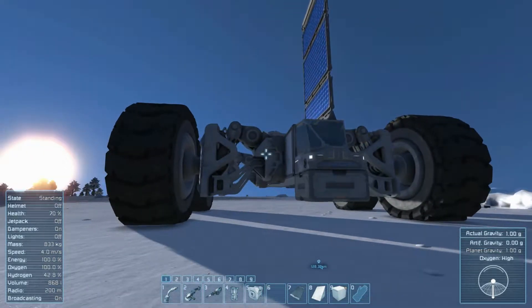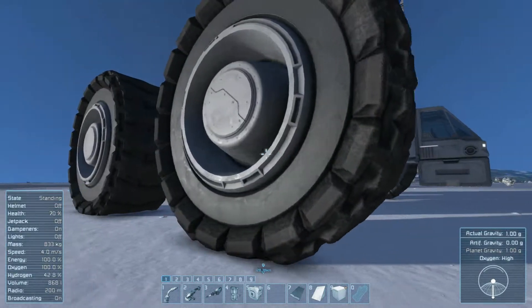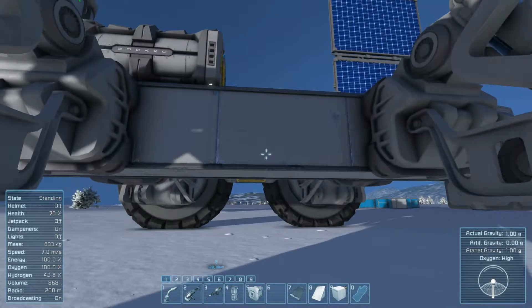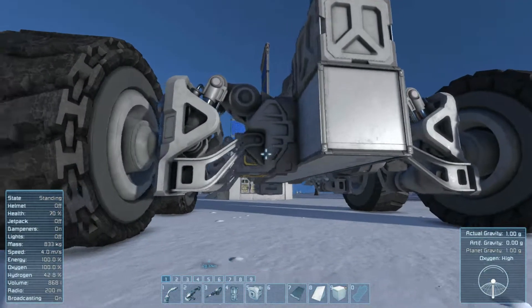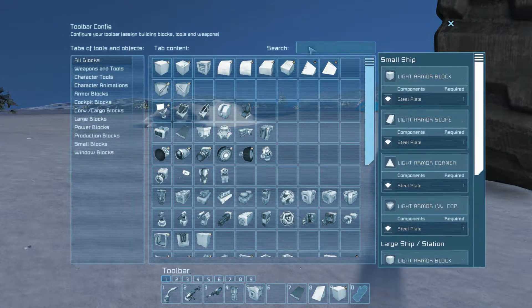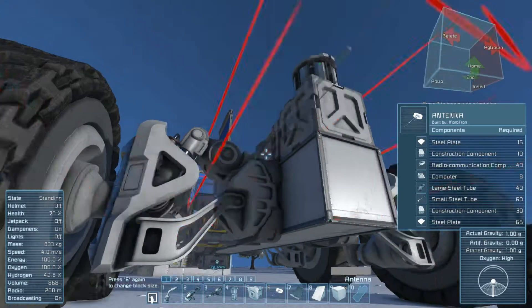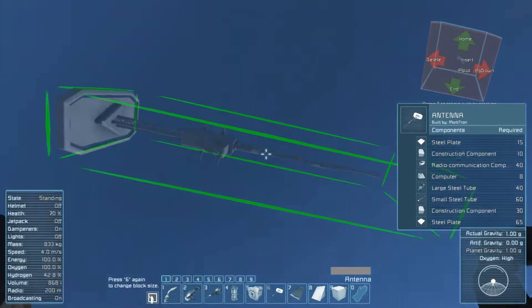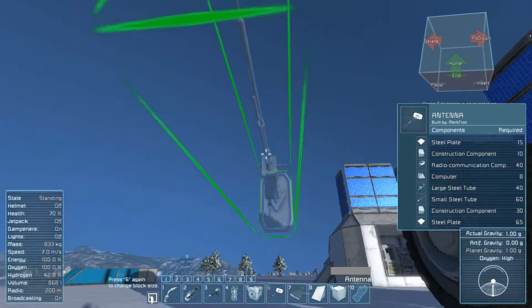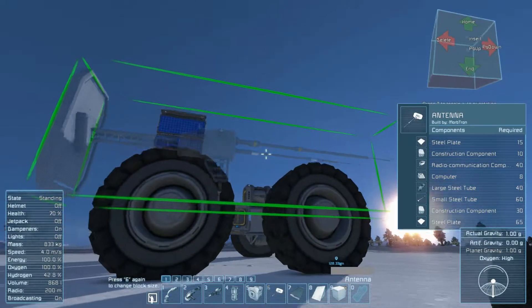I'm going to put some more stuff on it — more stuff that I'm probably going to need. I'm gonna put an antenna on it. Let's see here. Antenna. I'm gonna put that on the top apparently. That is ginormous. I didn't think it was gonna be that big. That's what she said.